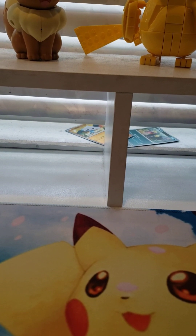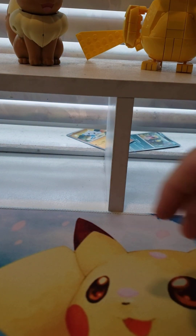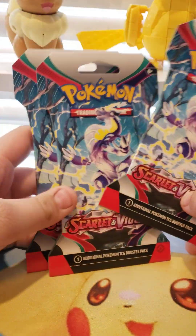Hey guys, my name is AJ, and today we're going to be opening up a Scarlet and Violet Elite Trainer Box — the Coridon one, because that's all I could find — and then three single packs.